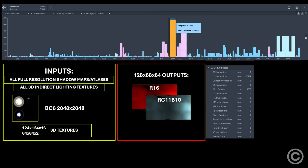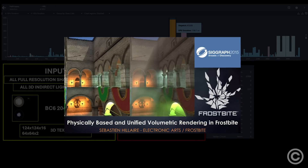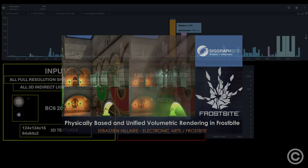Even at the lowest settings, updating the 3D volumetric fog textures takes a massive 1.3 milliseconds to update. This is based on Frostbite's decade-old paper, and while this approach is considerably unoptimized, a discussion on volumetric fog would probably benefit from a dedicated video.